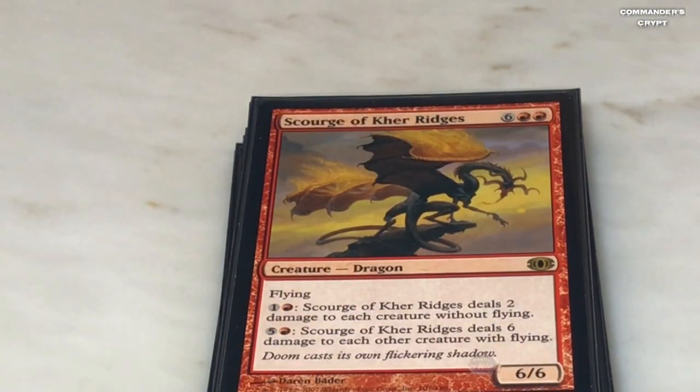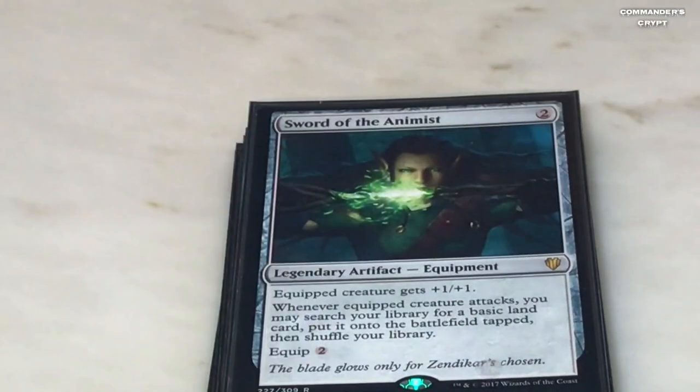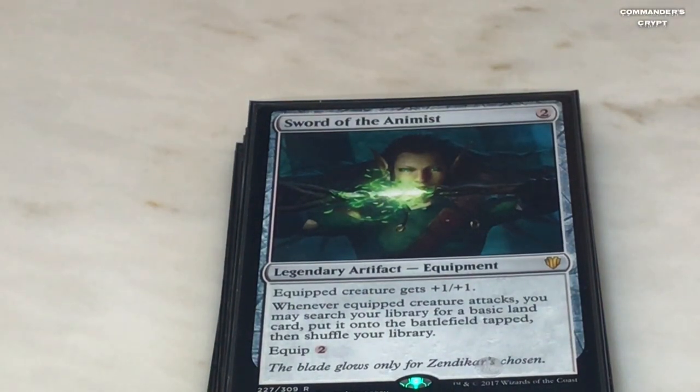Scourge of the Throne — this guy is a pyroclasm on a stick. For one red, one colorless, he deals two damage to each creature without flying. You can tick that up: two red, two colorless for four damage; three red, three colorless for six damage. Again, you're going to be creating a situation where nobody else can keep any creatures on the board. He also kills flyers — for one red, five colorless he deals six damage to each other creature with flying. You don't get Isshin buffs with this, but still a very strong card.